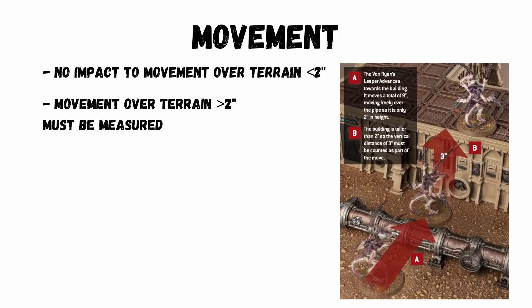Movement: moving over terrain that is less than 2 inches high doesn't impact anything. Over 2 inches high, you need to measure up and over as if you're climbing over them.